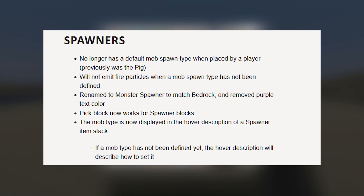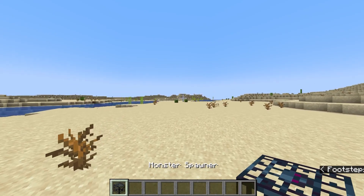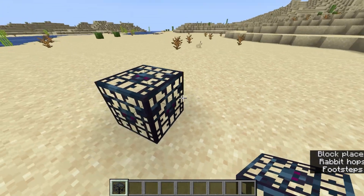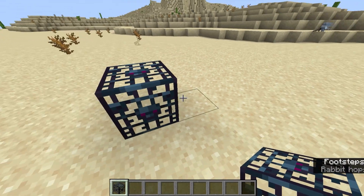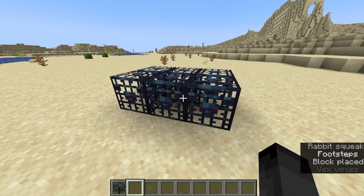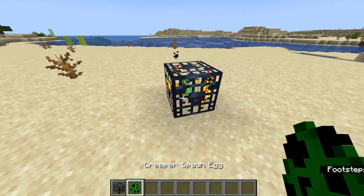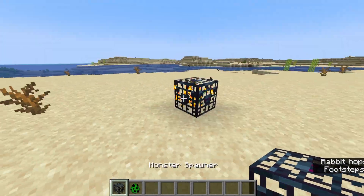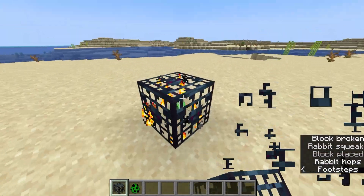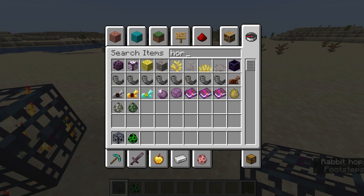Next we have a change to the way the mob spawner looks. If you remember, the default mob that was placed in it was a pig, but now it has no default mob — you just place it and there's nothing in it. To be clear, this is just for the creative inventory and will not affect dungeons or anything, but when you take the spawner out of the creative inventory, it won't have a default mob. So we can just put whatever we want in here and spawn in some horses.